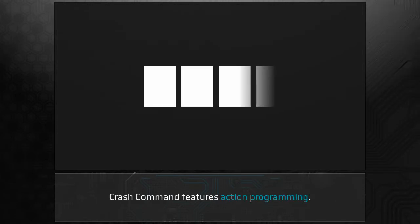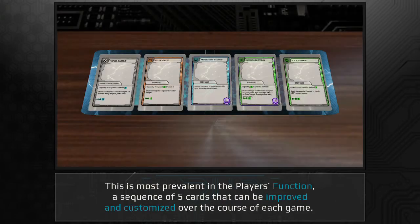Crash Command features action programming. This is most prevalent in the player's function, a sequence of 5 cards that can be improved and customized over the course of each game.